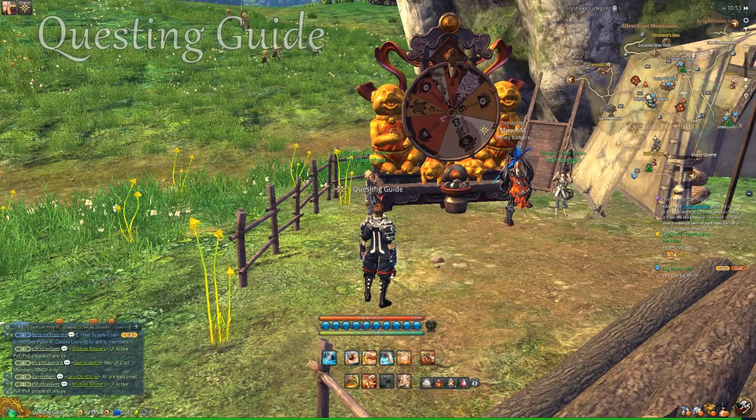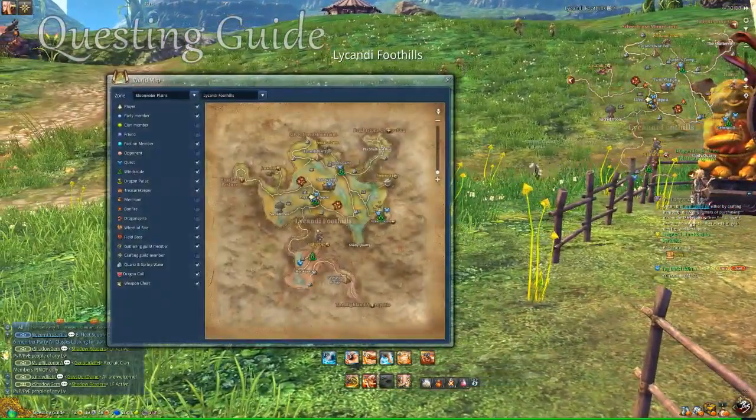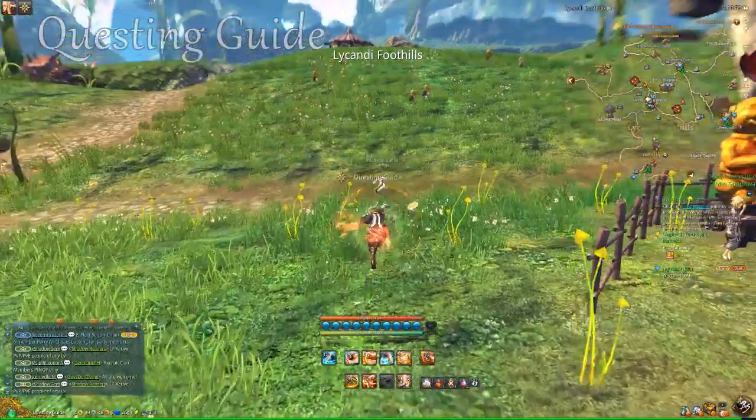What is up guys, Questing Guide here and today we are going to be doing Napoobin the Bear. You need to be level 37 and the loot is the Bear Claw Ring. I'm sorry if I butchered his name, I'm very grand at butchering names.